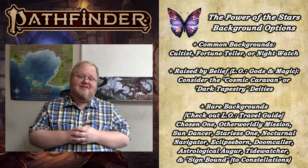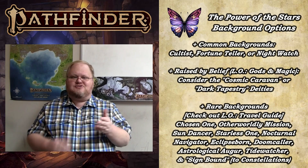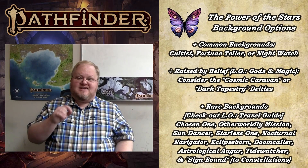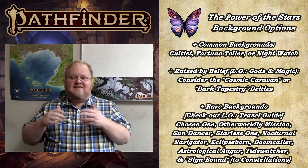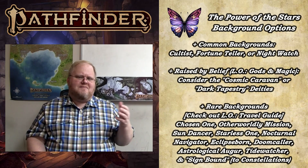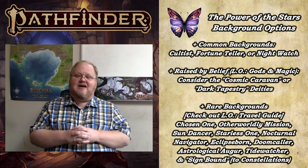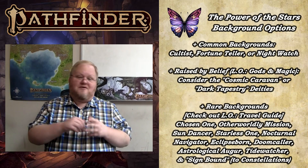Before I leave background, a note for Game Masters: if you want to use celestial influence across your whole campaign, you could take the magical powers portion of the Signbound background and assign those to characters based on their constellation, then let them choose backgrounds normally for all other benefits. It wouldn't really throw off game balance and would easily apply that theme across the board. So, Game Masters, I suggest using Signbound as a springboard for further ideas.